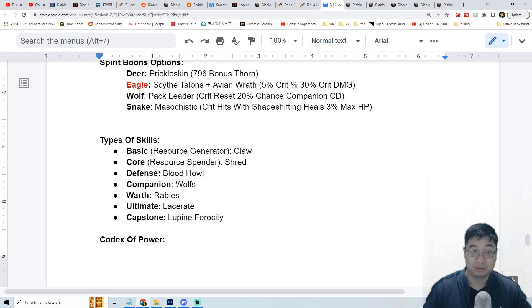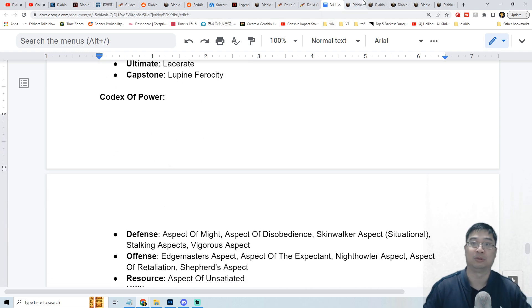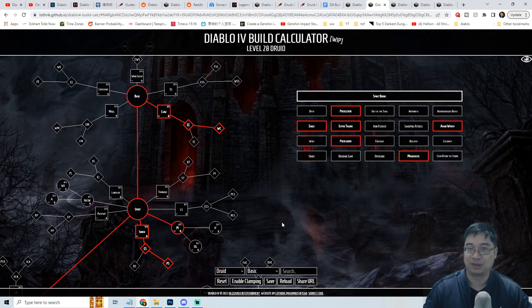We'll be going through some of the skills and codexes of the build. Finally at the end of the video we'll also have a look at the potential for open beta level 25, plus three Renown, so level 28 Druid. It doesn't have to be level 28 — it can be level 25 — but unfortunately we won't have the Druid specialization in open beta to test it out.